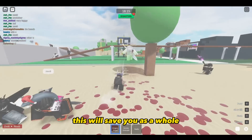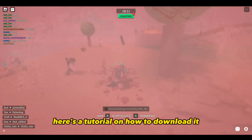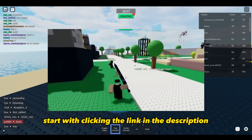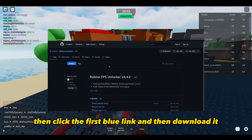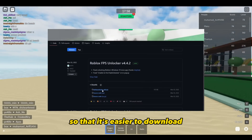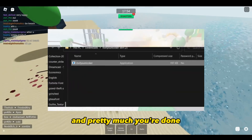Installing FPS Unlocker will improve your gameplay quality as a whole. Here's a tutorial on how to download it: start by clicking the link in the description, then click the first blue link and download it. Make sure to drag the file onto your desktop so that it's easier to access and use.